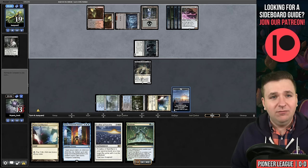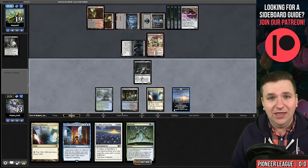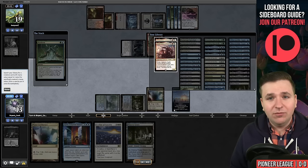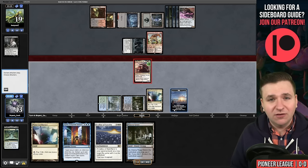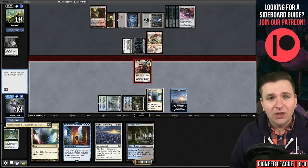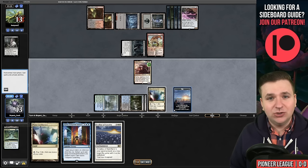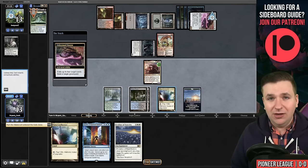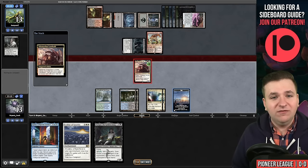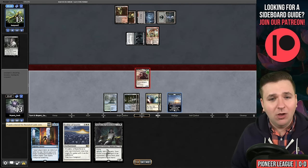One thing I found playing the Atroxa deck was there were a number of games where I played Atroxa on turn three and then it died — like Monogreen Nykthos ramp just killing me through my Atroxa, or the Boros Convoke deck just winning through. There's a lot of things that went wrong, and if you want to protect your combo, you have to leave open mana and be slower. Being slower in this Pioneer format I don't think is good. Here we're seeing the Velomachus just go to town, finding time walk after time walk.